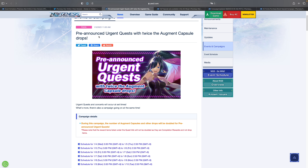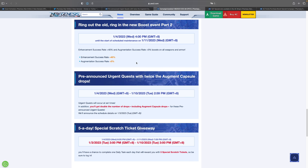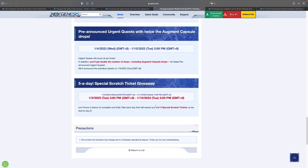Another thing going away is the pre-announced Urgent Quest with the double Augment Capsule drops. You want to take advantage of that, especially with the Dust Soul capsules — the Dust Soul 4 capsules have increased significantly in price as people have realized that Dust Soul 4 is actually really good. Also going away is the enhancement success rate boost of 40%, the augmentation success rate plus 5%, and the 5 special scratch tickets you get every single day just for logging on. All of this will be going away after the coming maintenance.